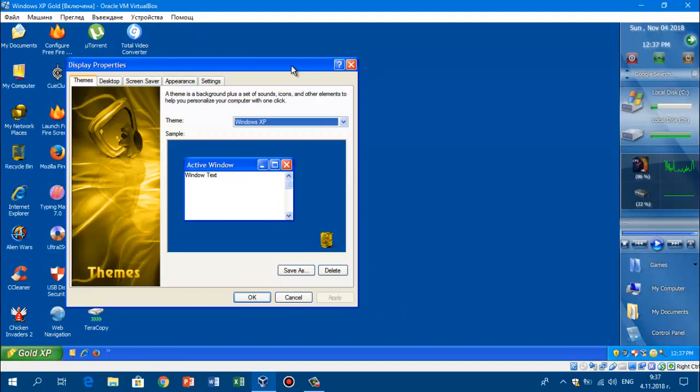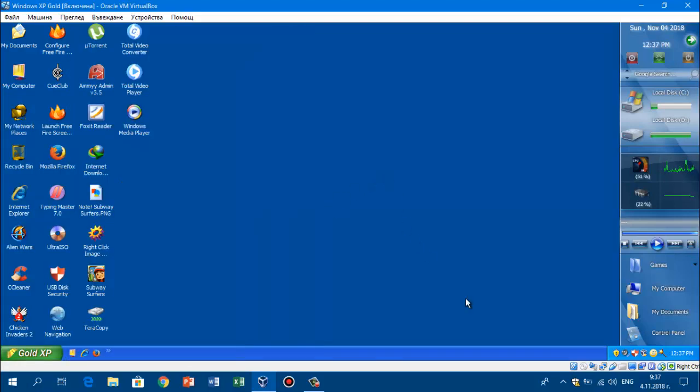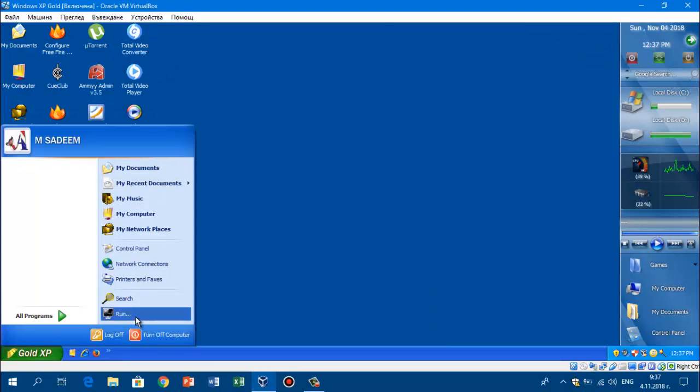And there we go — we got the Windows XP wallpaper. But we don't have the Bliss wallpaper. We got the theme working. So as you can see, this is how you get your Luna theme back. I hope you know how to get it back. As you can see, we got the Luna theme back. I like it — this is actually really good, because the Luna theme is always the best.